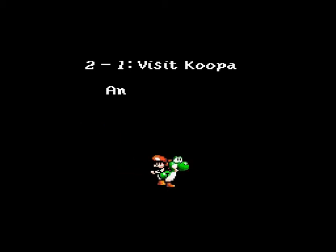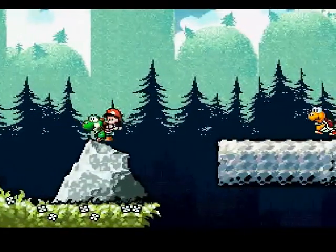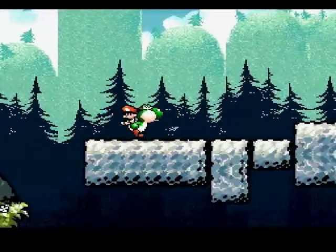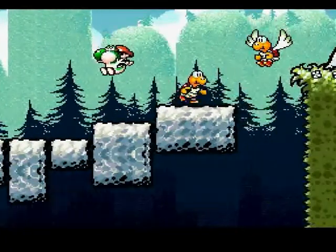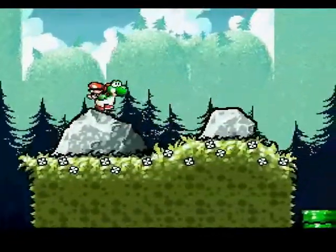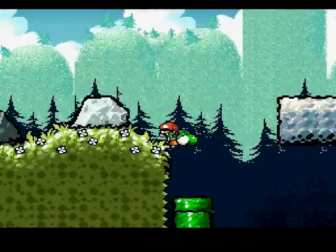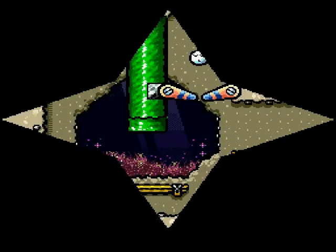Today's level is Visit Koopa and Para Koopa. We get introduced to the Koopas in this level. Basically you can't swallow them — it's a lot like the Koopas in the first Mario World. Yoshi can't swallow them, but he can spit them back out. Of course in Mario World he had cool powers with it.